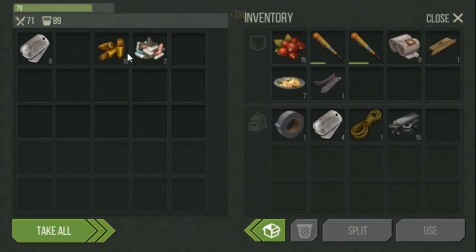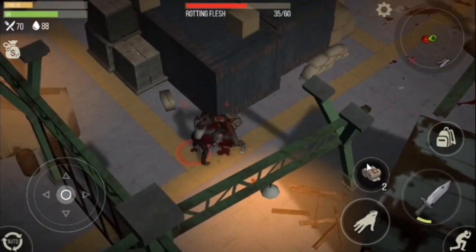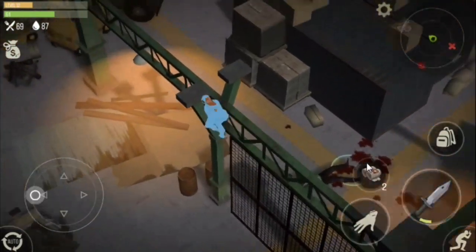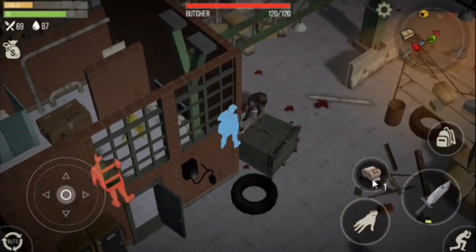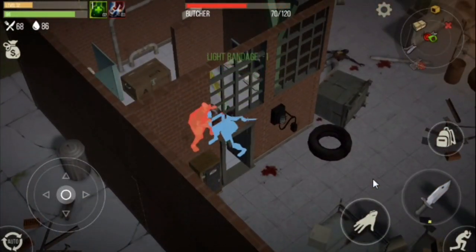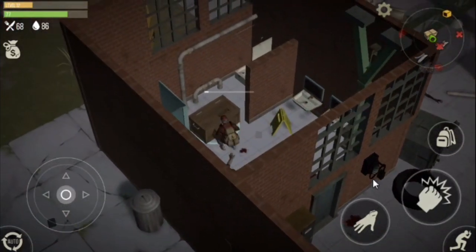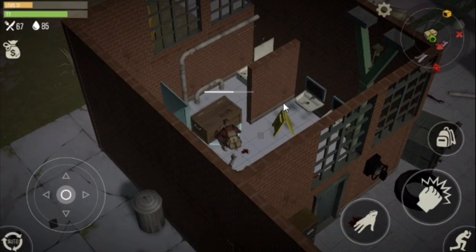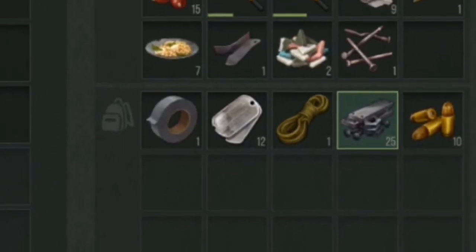There's our second chest, and we got 15 research parts — so we got our thing. Here we got our other chest, that's the final chest. So we got 15 research parts from the first chest and more from this one, giving us a total of 25 research parts from the warehouse.